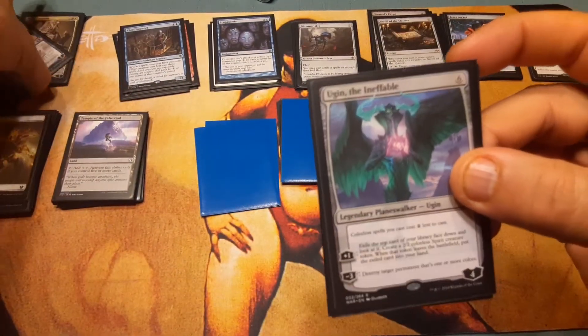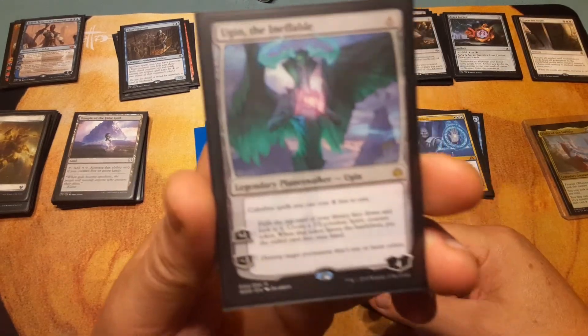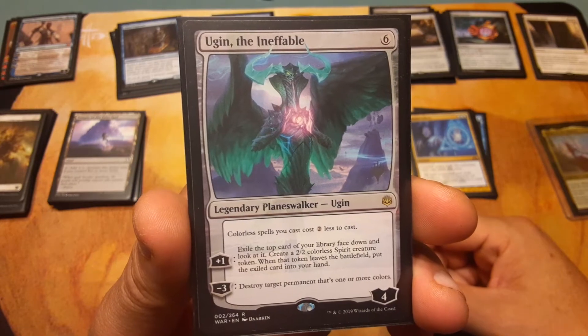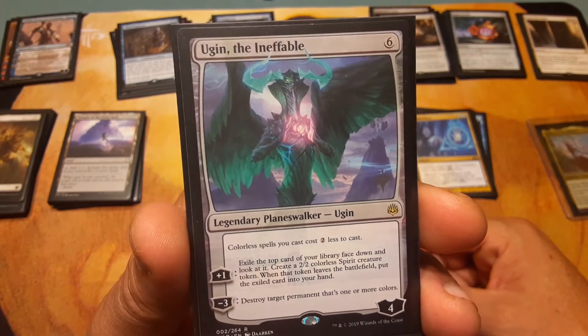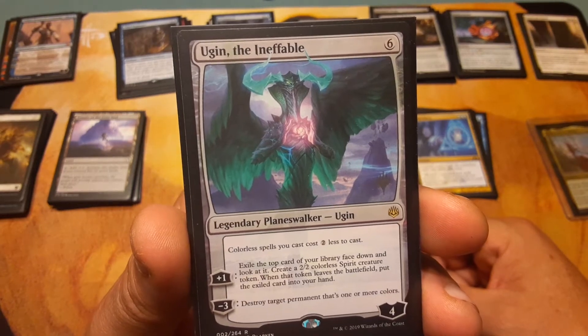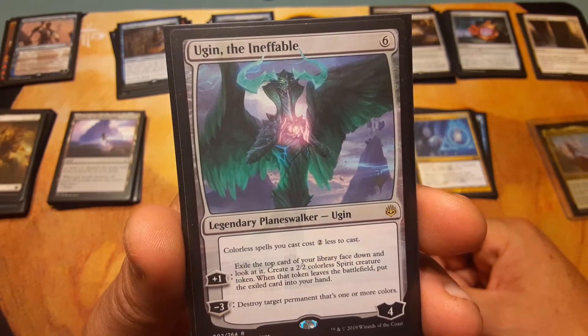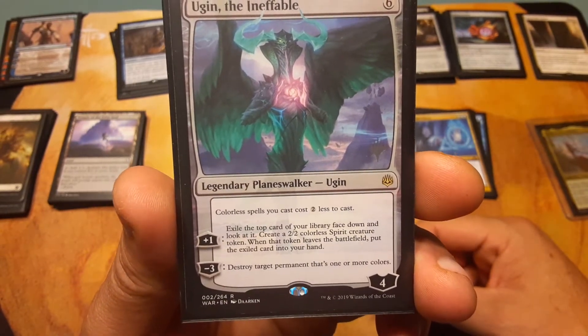Ugin, the Ineffable: colorless spells you cast cost two less to cast — that's a static ability. Plus one: exile the top card of your library face down, look at it, create a 2/2 colorless Spirit creature token. When that token leaves the battlefield, put the exiled card into your hand. Minus three: destroy target permanent that's one or more colors.